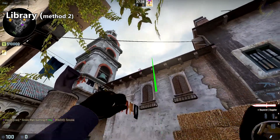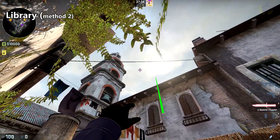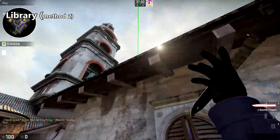Another method for smoking off library is to place yourself up against this vine and bring your crosshair up against this beam until you reach the height of the sun or the corner of the church, like so, and do a slight run throw.